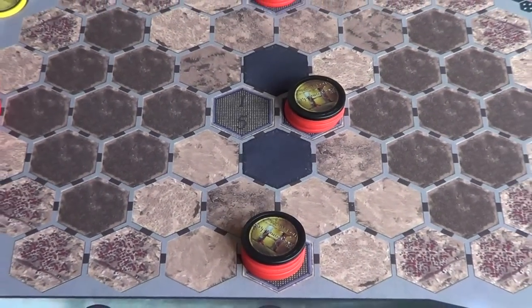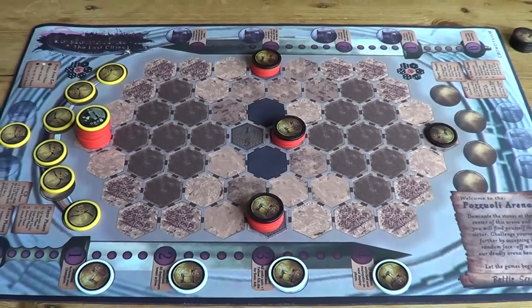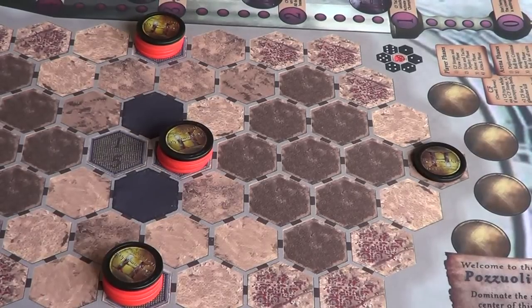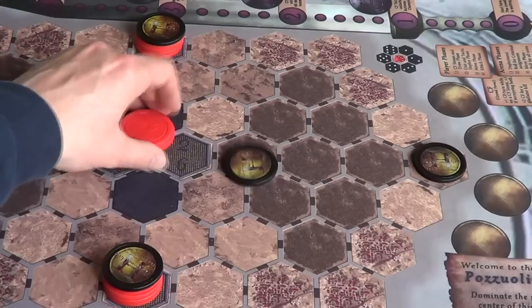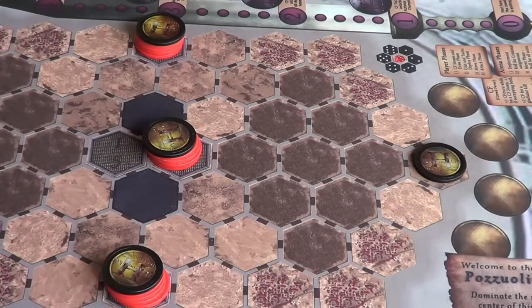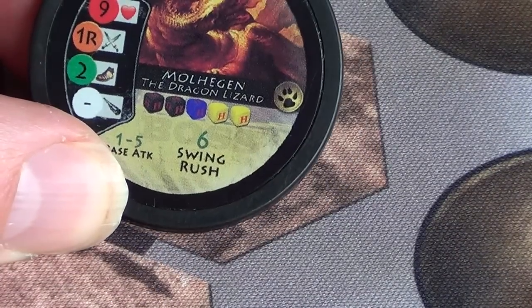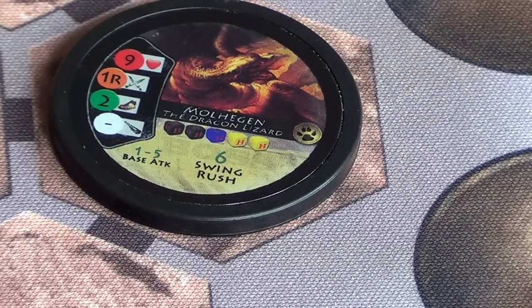Welcome back to the Box of Delights and welcome to the Pazuli Arena where we're playing Hopla Marcus the Lost Cities. I've set up for round two. I've reshuffled all the arena units, drawn three, and these go in traps two, three, and four. I've drawn a new random boss - it's a beast boss this time, Mohegan the dragon lizard, and he needs nine health chips.